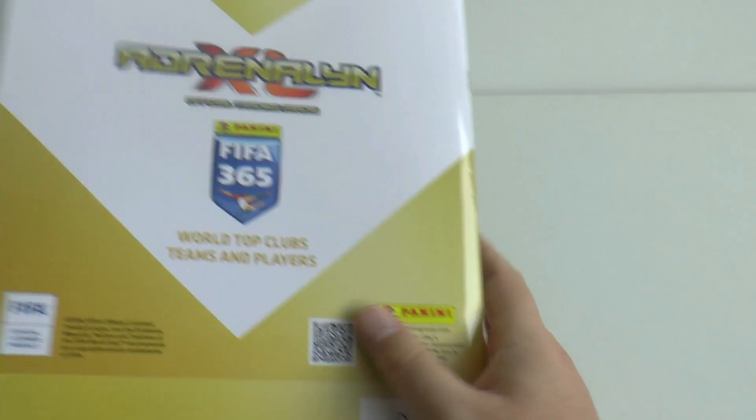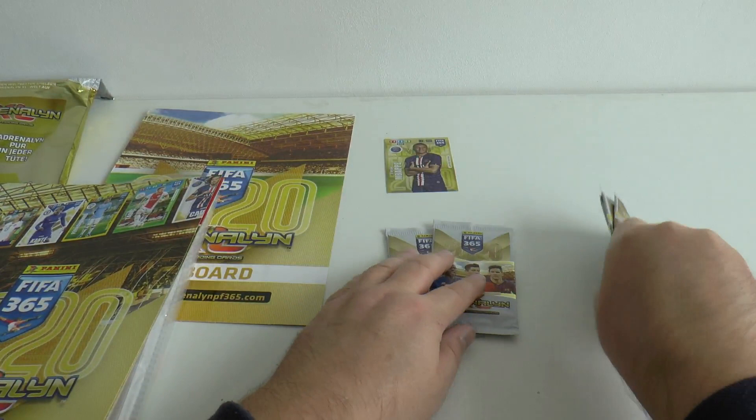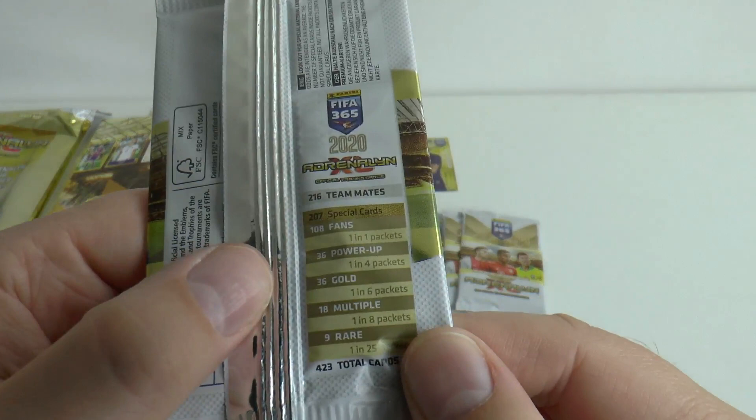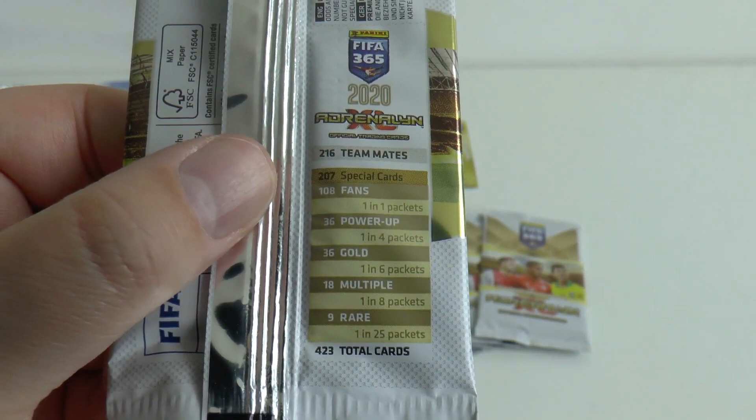That just leaves us to open the five packs — quite generous of Panini Germany giving five packs in the starter pack. If you haven't seen the box break, there are the odds. Hit the pause button should you wish to see those in more detail. Basically, rares are found one in every 25 packs and there are nine of them, so you can assume you need to buy around 150 packs with swapping.